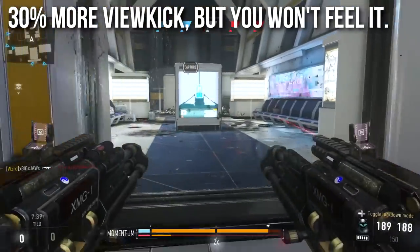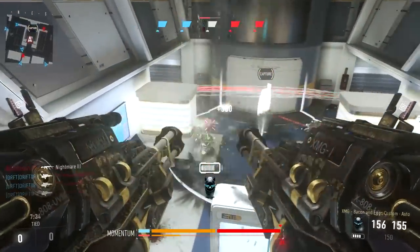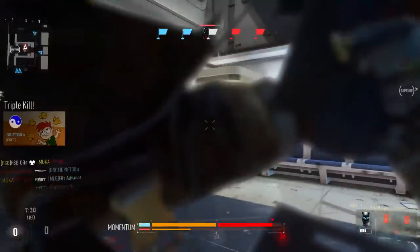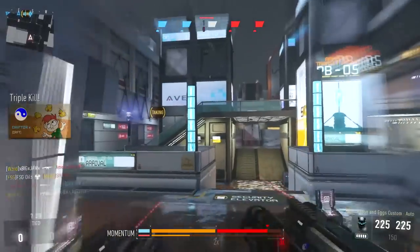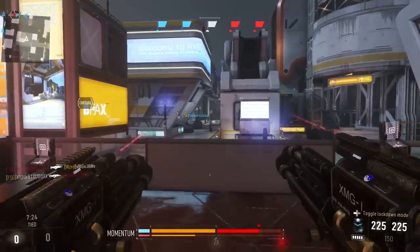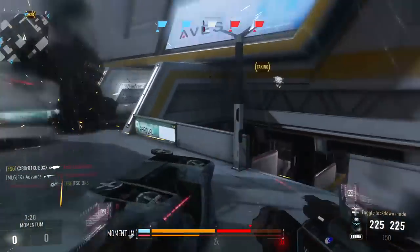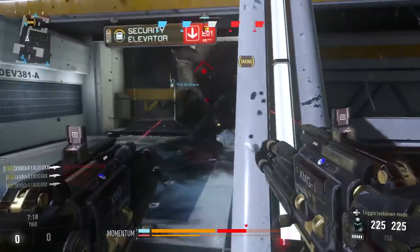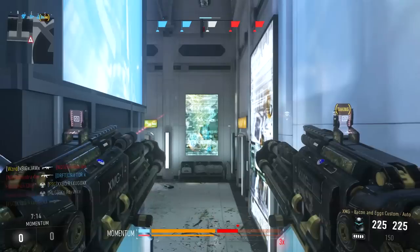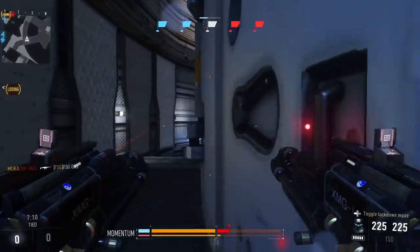I really seriously doubt that's going to be a problem, because the view kick for the akimbos is essentially negligible — the hip spread is like the size of your screen — and when you put it in lockdown mode, it eliminates almost all view kick. If there's any view kick at all, I rarely feel it and it's not an issue. This nerf is something you absolutely won't notice at all.